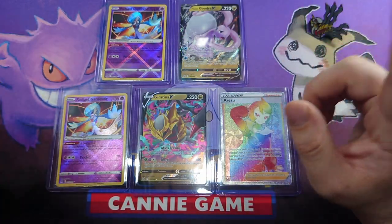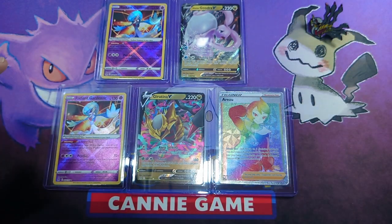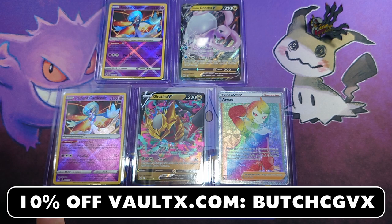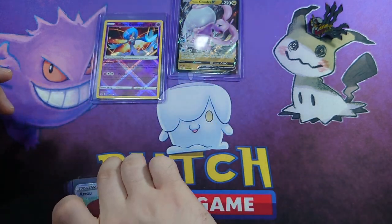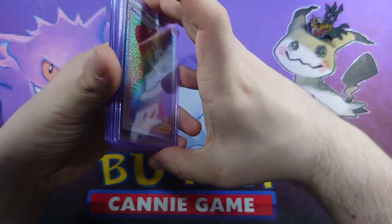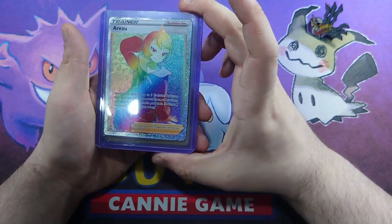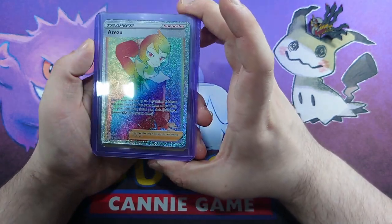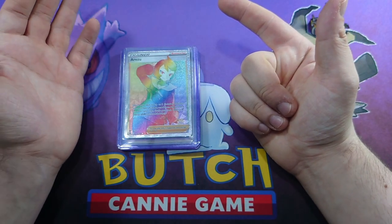So there we go. We have all our cards sleeved up in some lovely Vault-X rigid top loaders. You can go to Vault-X.com or Amazon.com and get a 10% discount with the code on screen when checking out - it supports the channel too. Probably the Arazu Rainbow is the best pull we got there. I am very happy with the rainbow - I'll never frown at that. But that does wrap up today's video. If you enjoyed it, give it a like, think about subscribing, and have a great day.